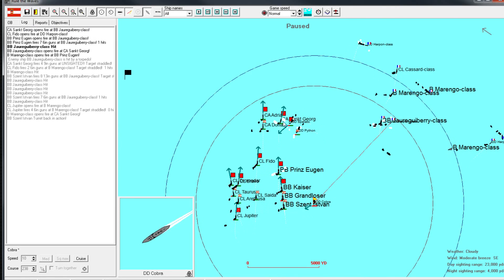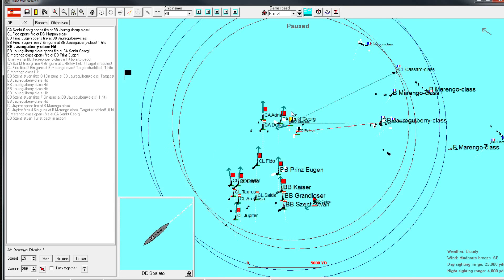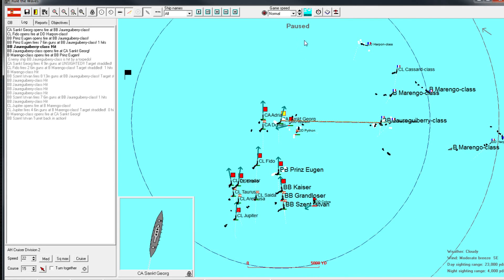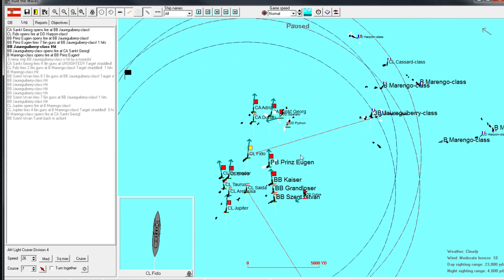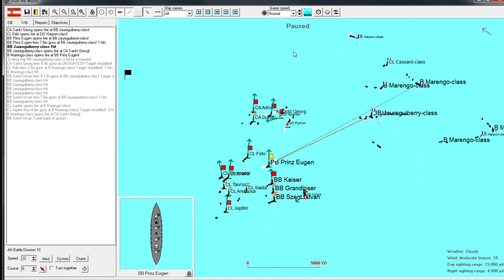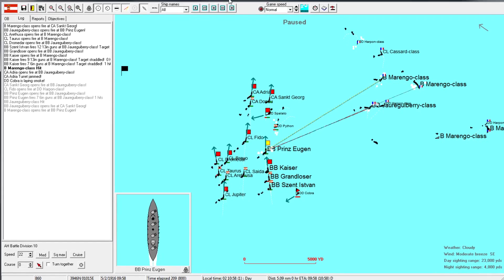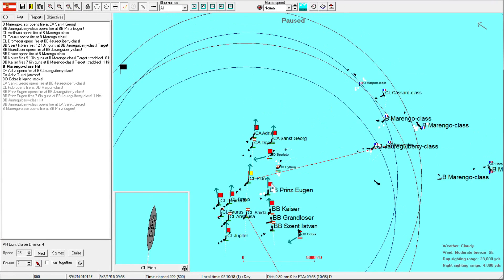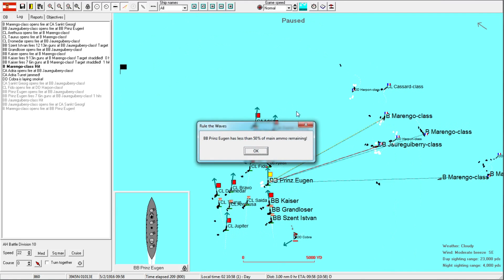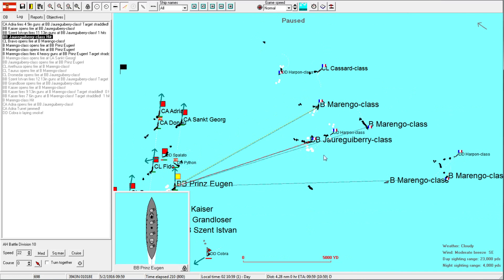We're actually doing really well. If the Cobra actually sneaks out of here and these destroyers look like they will as well, we're in a really good position. We're not going to lose a single ship. I've been a little cavalier with my decisions, but I think this is still fine. This entire engagement has been slightly off.